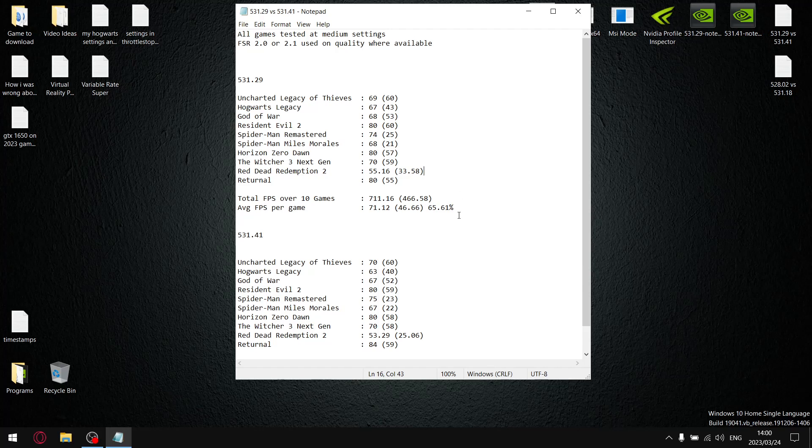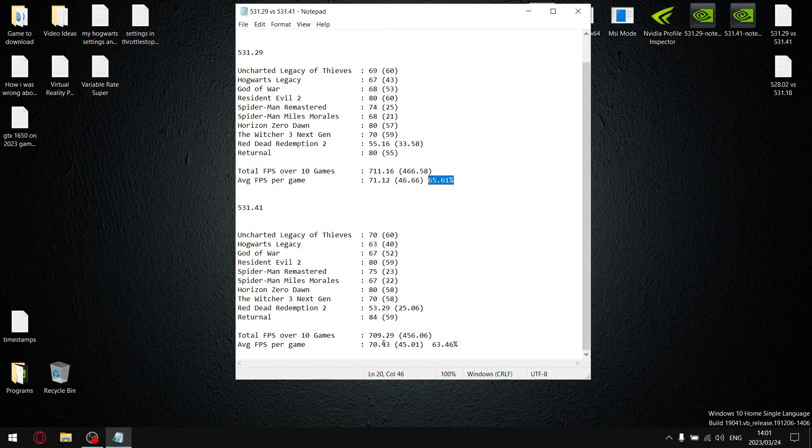For driver 531.41, adding up all the average FPS over 10 games gives a total of 709.29, divided by 10 gives an average FPS per game of 70.93. So the average FPS is not the problem. The problem lies in the 1% lows: total of 456.06 across 10 games, giving an average 1% low per game of 45.01. Dividing the average 1% lows by the average FPS gives a stability reading of just 63.46%, which is shocking.